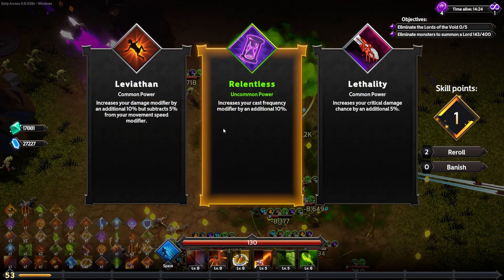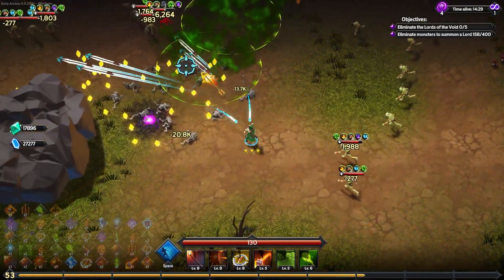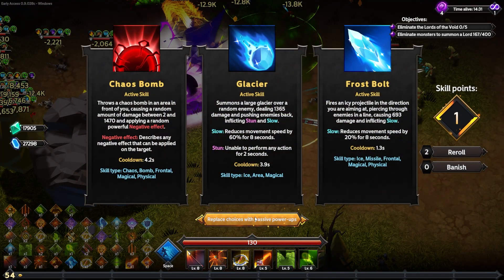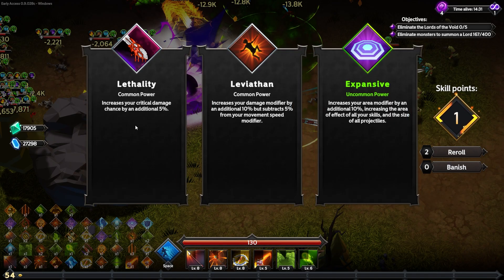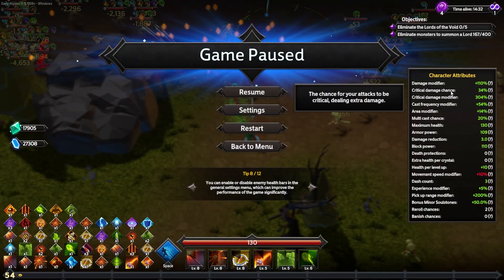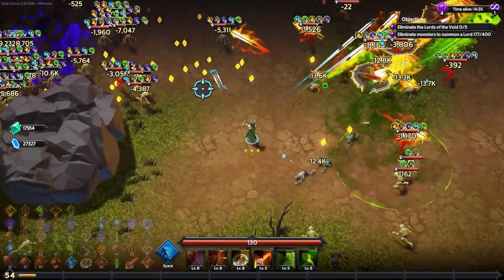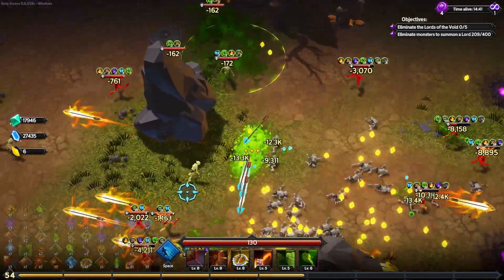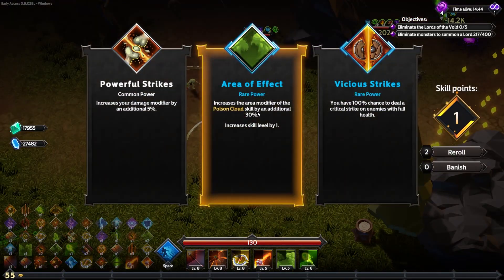I'll take an extra 10% cast frequency modifier because to beat these guys it's all about surviving these roided-up Lords of the Void. Increasing area modifier by 10% — I don't think I need more area of effect. I'll go for crit damage chance instead. Now we're up to 34% crit damage chance — a little over one in three chance of hitting with crits, which is important since our DPS will quickly become insufficient if we don't focus.